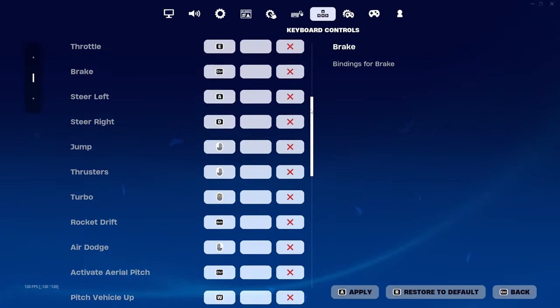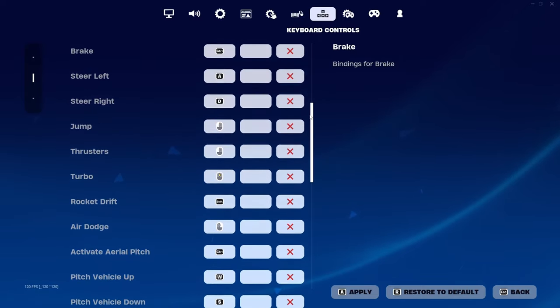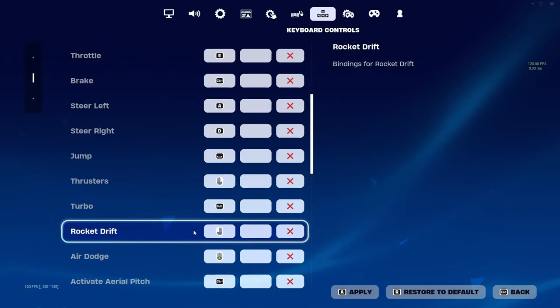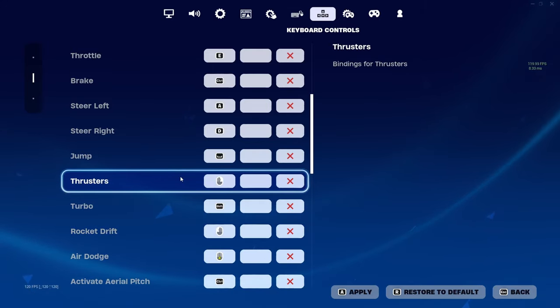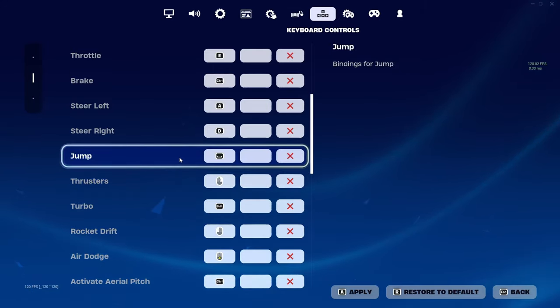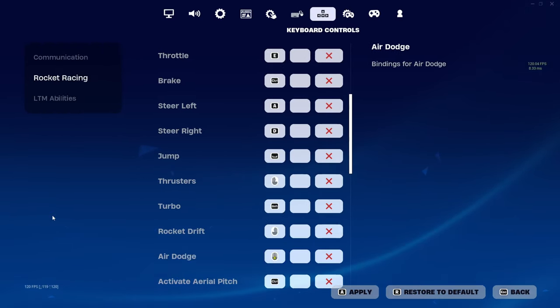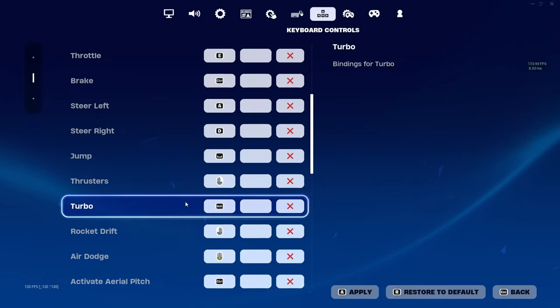I personally use both hands on keyboard, but if I were to use a mouse, my binds would probably look something like this: Drift on left mouse click, because it's the most important button and I want my index finger for that. Thrusters on right click, then Jump and Flip on Space Bar and one of the mouse side buttons. Also, it's probably a good idea to use Shift for something you don't use too often, so that it doesn't interfere with your WASD movements — something like Turbo is fine.